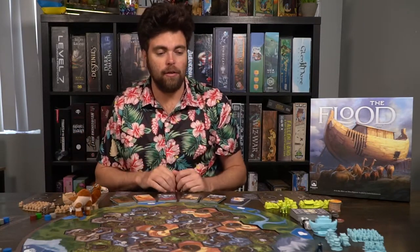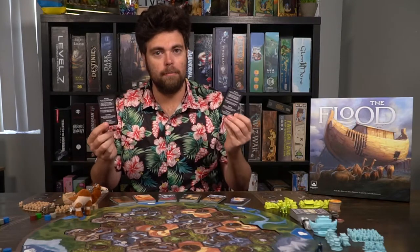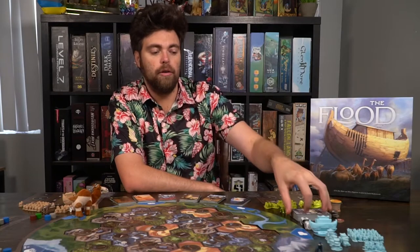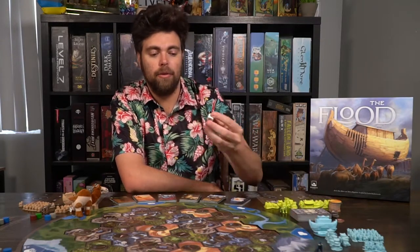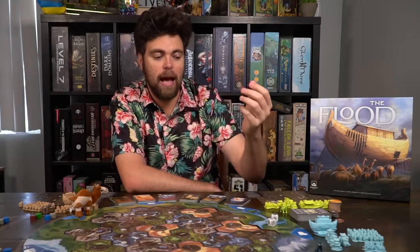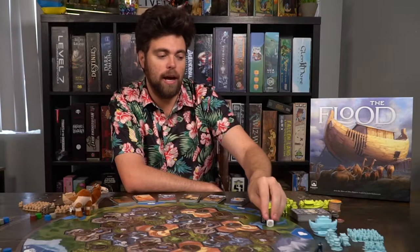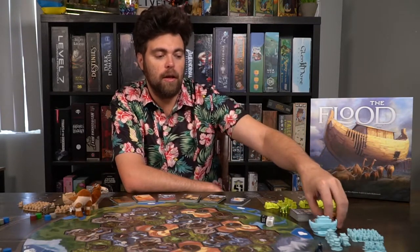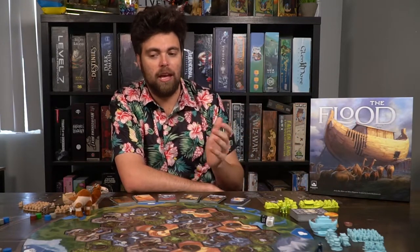Then give every single player a player aid, which will help you in determining what to do on your turn. Shuffle the story card deck and place it face down next to the board, and take the dice and set them within reach of all players. There's going to be two resource dice and a tool die. There's also hut upgrades, building point tokens, and other unique little items you can set aside within reach of all players.